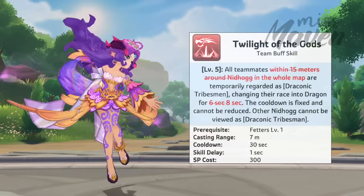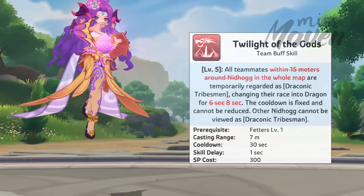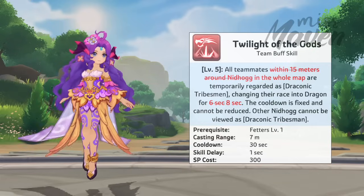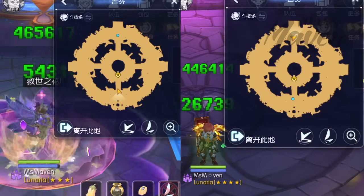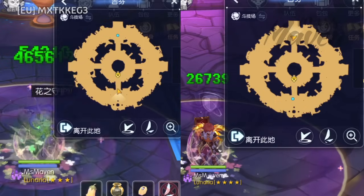Second, the effective range of Nidhogg's Twilight of the Gods team buff skill is now map-wide. Thus, Nidhogg can now view all her party members as draconic tribesmen regardless of their location on the map. This ensures that her teammates in distant areas of the map can still benefit from Force of Life's healing or Savior's Flower's protection from dying, even if they are separated from Nidhogg.